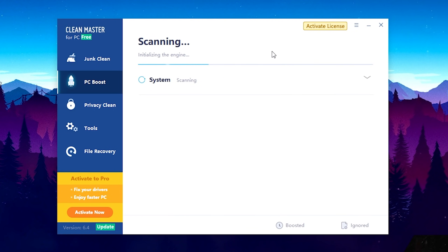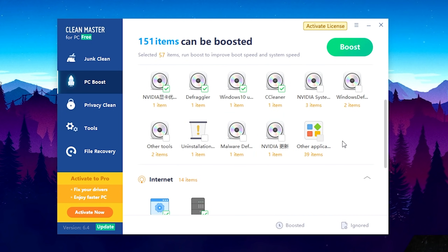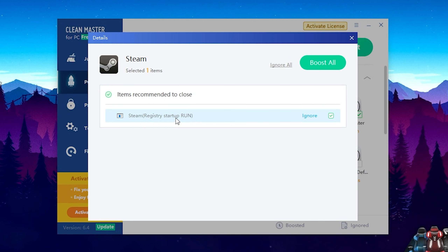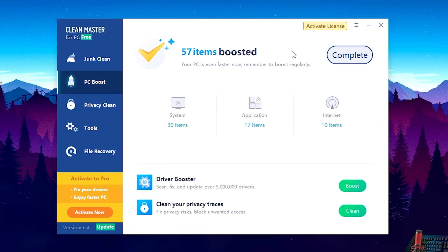Now we're going to click on PC Boost on the left side. Once we're in here, we hit the Scan button and it scans your whole PC to see if there are missing DLL files or registry entries that need to be running in the background for your programs to run properly. We click Boost and it optimizes everything — you don't have to do anything yourself. As you can see, 57 items are boosted: 30 system items, 17 applications, and 10 internet optimization tweaks.